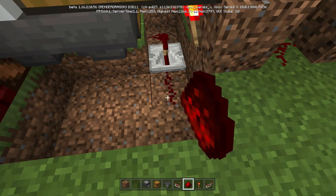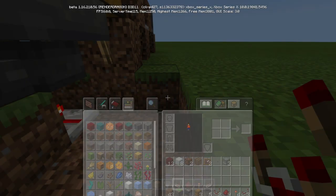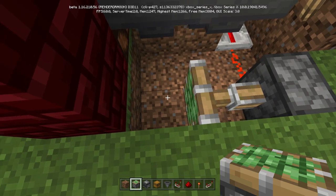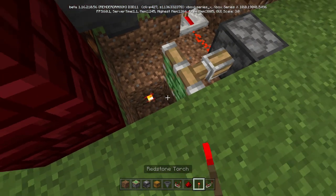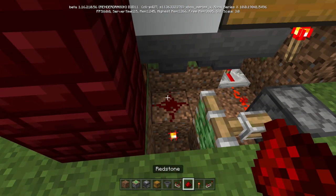Put redstone there and you'll notice that light turned off. Come in here and put a sticky piston — it's going to be activated, which is what we want. Break this one right here, and then put a torch on that. Do not put the torch here — put the torch here with the redstone like that.